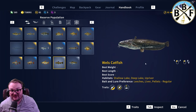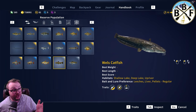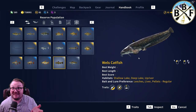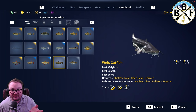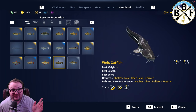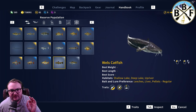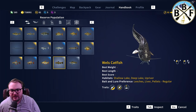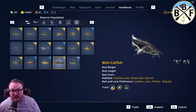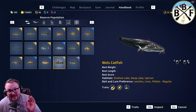You guys have seen them, you know what they are. A Wells catfish can get a lot bigger than 150 pounds — that's true — but in Spain, 150 is like the biggest they get. There have been a couple of outliers bigger than that, but 150 is pretty on par with how big the Wells catfish are in Spain. If you go to Italy or other places it's a little different, but weight-wise it's definitely on par with Spain. This is probably the biggest fish in the game — an absolute monster.